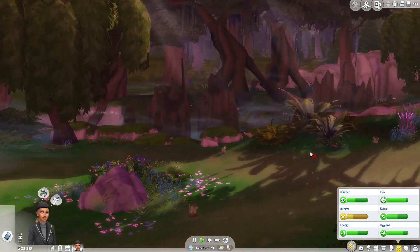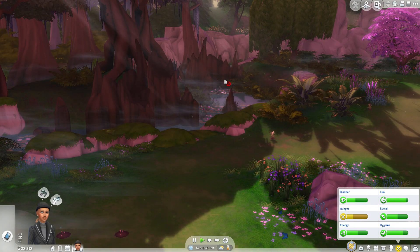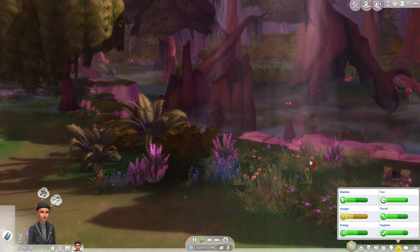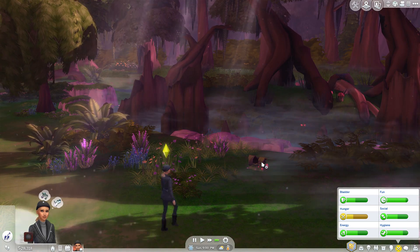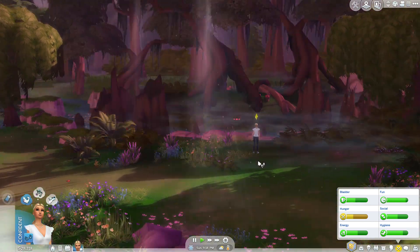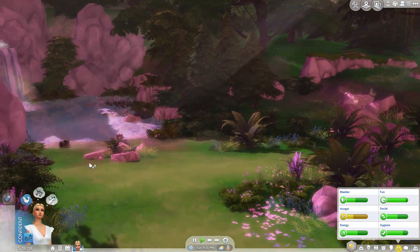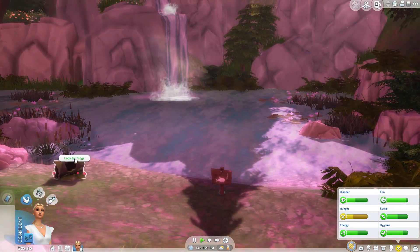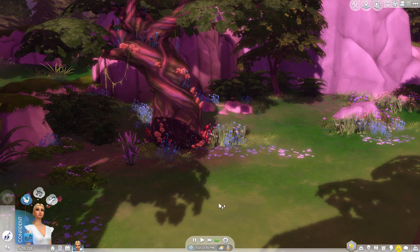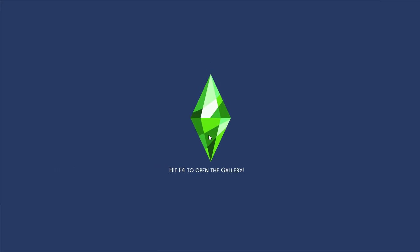One thing to note: if you want to spend quite a bit of time in Sylvan Glade, use the bathroom before you get there because your sim will eventually have to pee and there are no facilities. You might also want to bring some food in your inventory in case the edible plants aren't available, especially if you have Seasons. It's not somewhere you'd spend all your time, but it's a really fun place to visit once or twice. Once your sim has visited through the tree, that entrance stays open forever and you can travel there quickly and easily. When you're ready to leave, just click on the tree inside Sylvan Glade and click travel home.